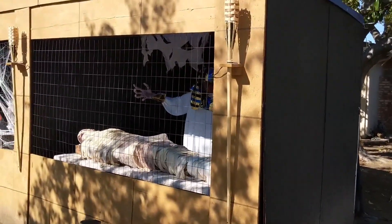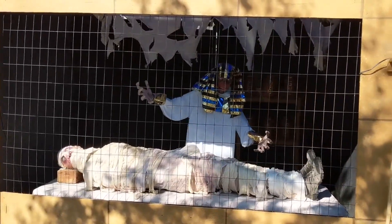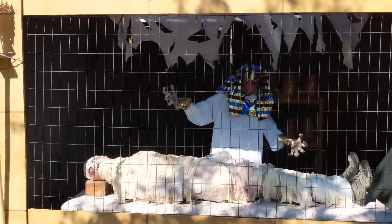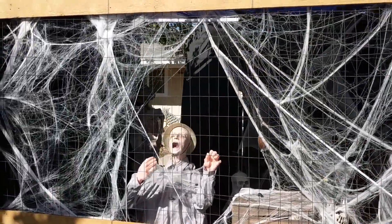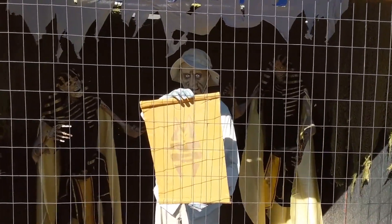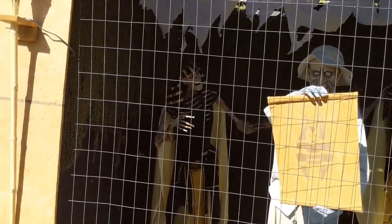What he's got here is three rooms with minor animation that set the scene while you're waiting in queue. This is the first one with a guy getting mummified. This is the second one with a guy being attacked by spiders. And this is the third one where the explorer — it's hard to see in the daylight — but he's looking at a map and there's a couple of evil figures in the background.